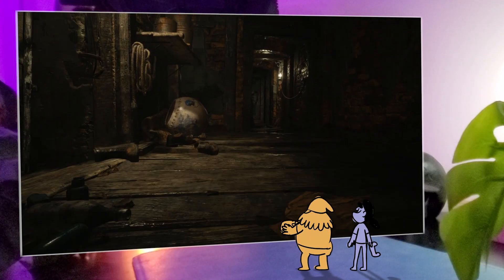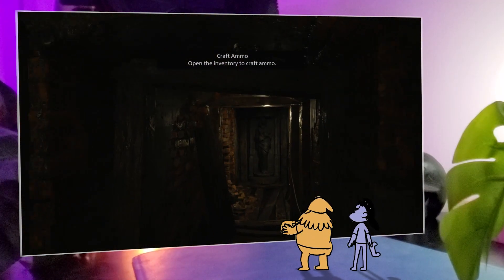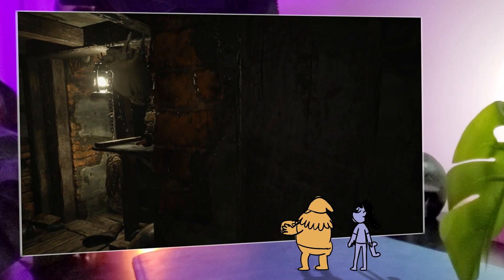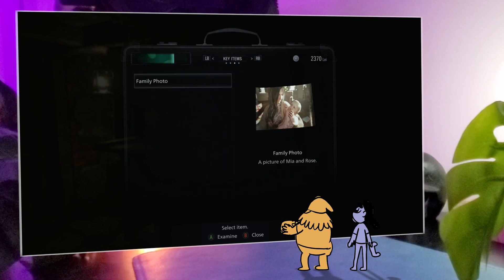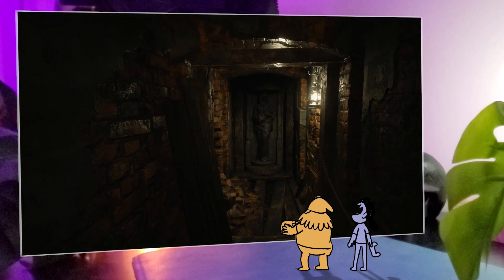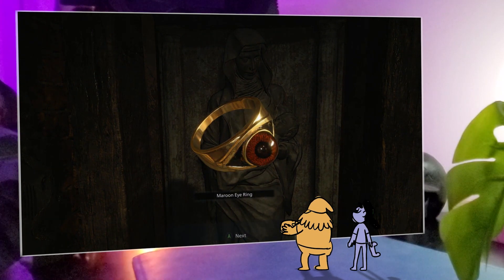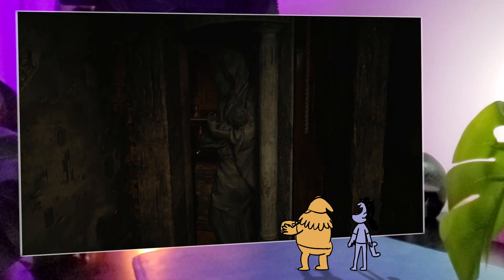Oh, those two rats are friends. I doubt it — they seemed frosty at best. Open the inventory to craft ammo — let's see what we got. You can craft stuff, and it looks like you can craft a healing item too if you'd rather have that. Remember you can quick heal with R1 when it comes time.